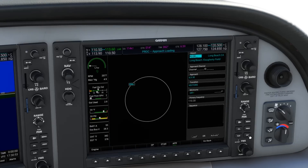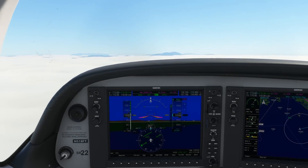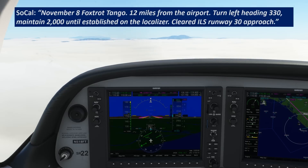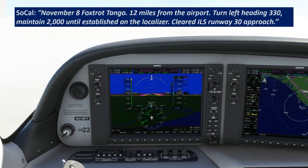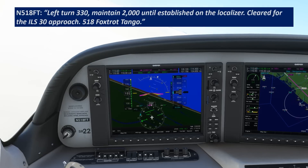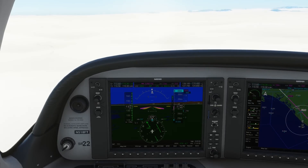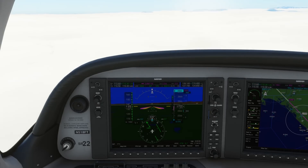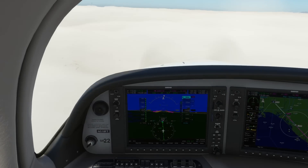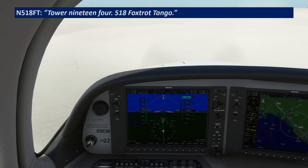We'll set up the procedure for the ILS and brief the approach as we wait for the next vector from ATC. Foxtrot Tango, 12 miles from the airport, turn left heading 3-3-0, maintain 2,000. Let's turn to 330, maintain 2,000 until established on the localizer, cleared for the ILS 3-0 approach. We intercept the localizer and choose to stay at 2,000 and intercept the glide slope from there, rather than descending to the glide slope intercept altitude of 1,600 first — just a personal preference. We'll be handed off to Tower. 518 Foxtrot Tango, contact Long Beach Tower, 119.4.